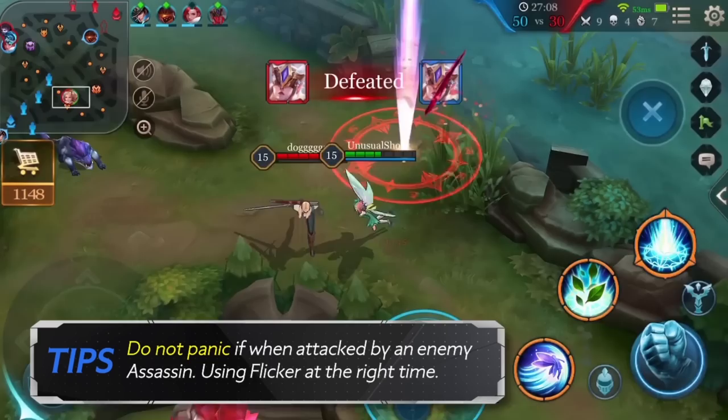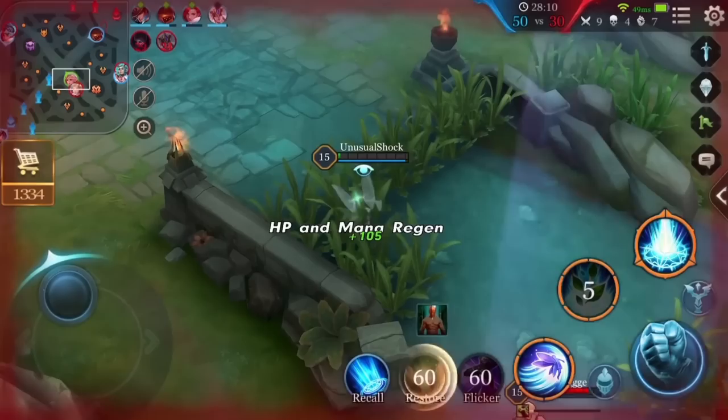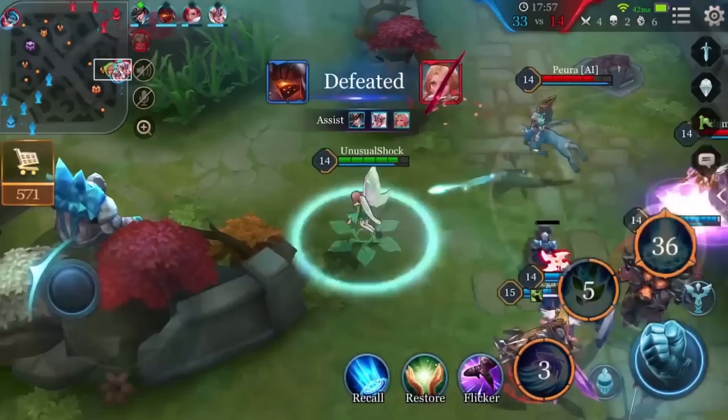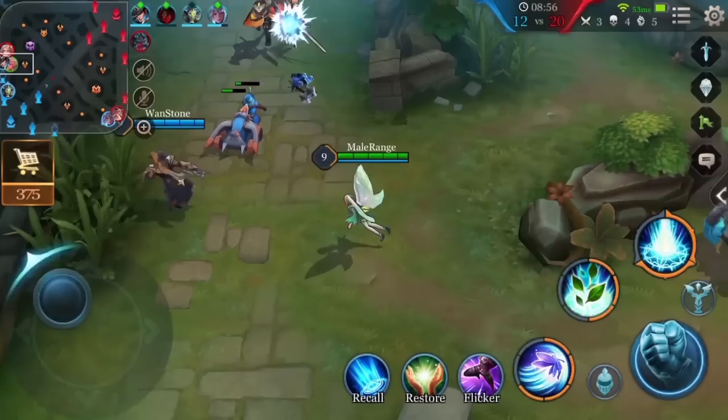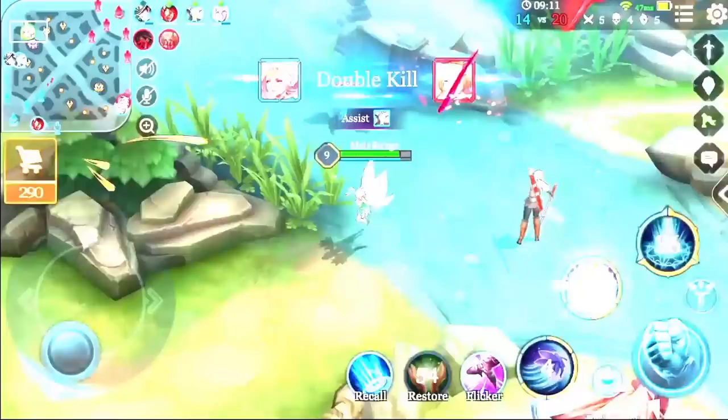Do not panic when attacked by an enemy assassin — simply using Flicker at the right time can force an assassin to retreat. If caught, use Nature's Wrath under Krixie. Using it in this way gives Krixie a great chance to control the enemy hero and improve your chances of survival. During team fights, make sure Krixie is always at the back of your team, and keep a distance from your team's marksman to prevent getting ganked by the enemy's assassin. If your marksman is under attack, use Nature's Wrath underneath them to stop the assassin, then assist to finish the enemy off. See you next time in Arena of Valor's Road to Mastery.